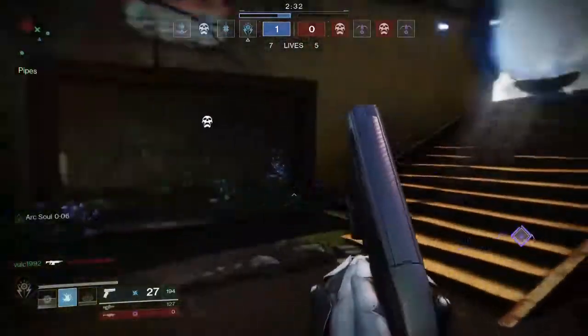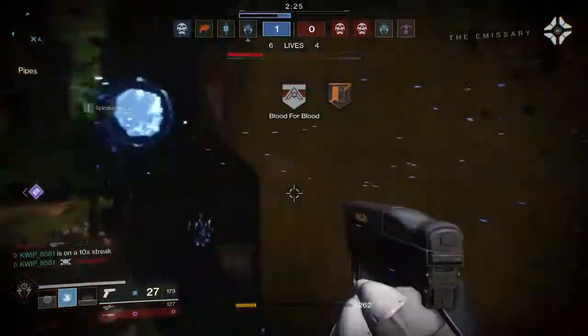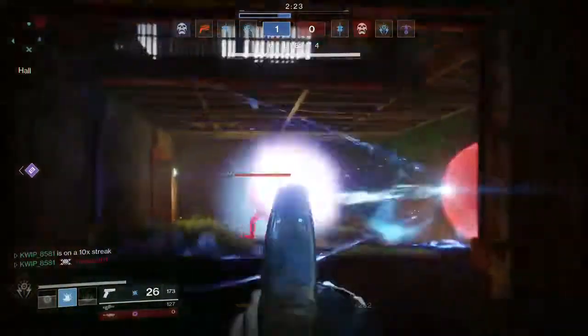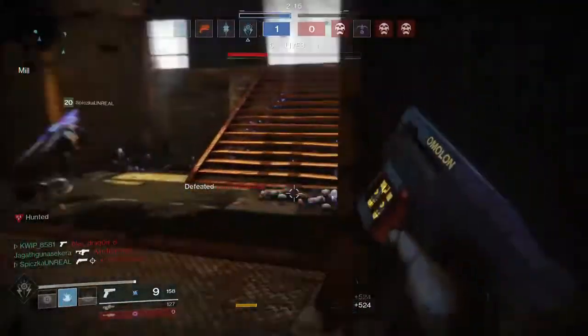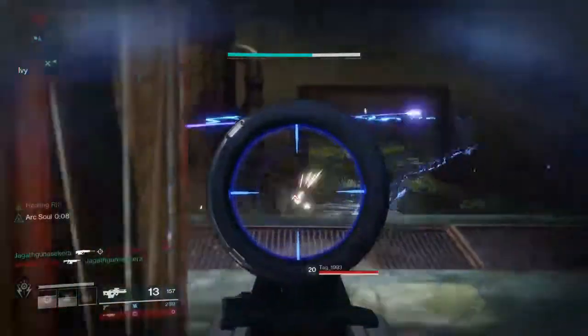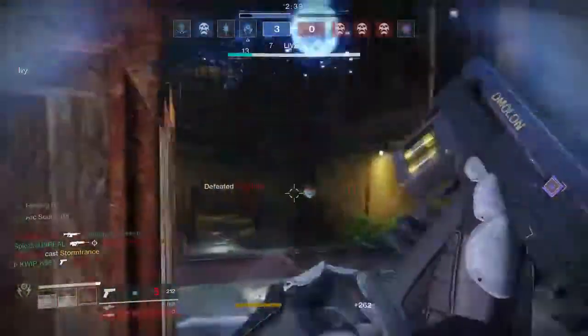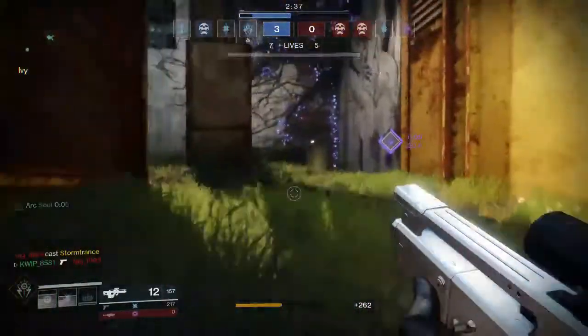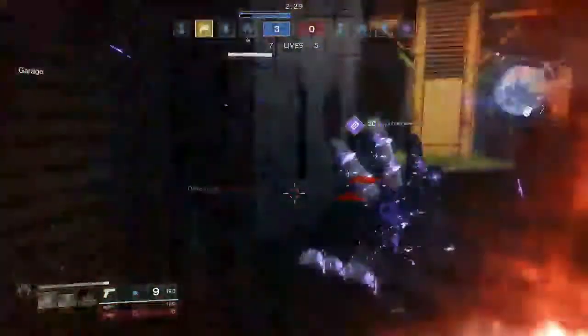On this map you can dictate pretty well where you want your fights to happen, so you can be in a lot of fights where it's convenient to have your auto. There are also a lot of opportunities for close-range fights, so having a sidearm or a submachine gun is a very good thing to use — like one of the three-round burst sidearms, or the Adjudicator or Antiope. Those will be super nice options since it's not too hard to get close to people, giving you a really good time-to-kill. Pick any combination — a scout rifle and sidearm, or an auto rifle and SMG — and be aware of challenging in your optimal range.